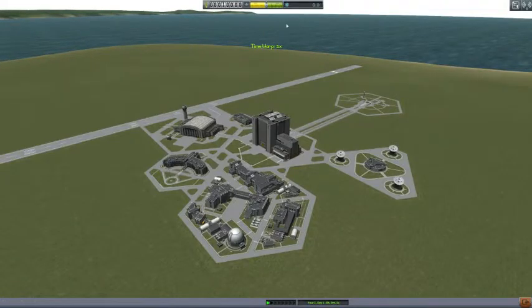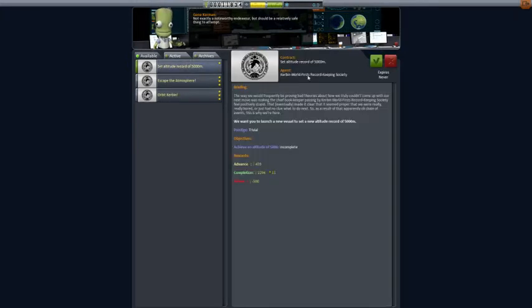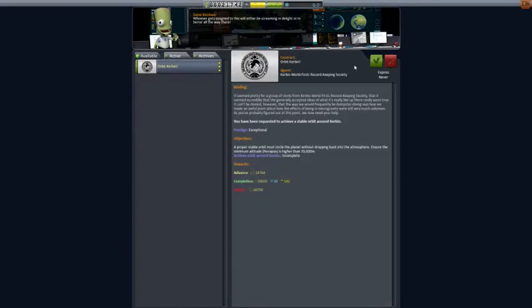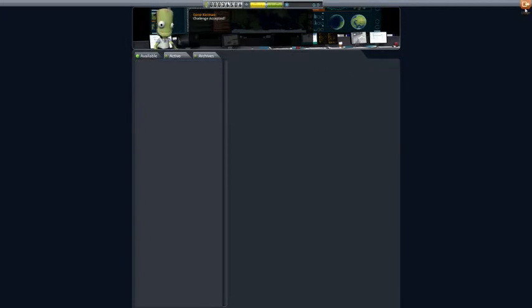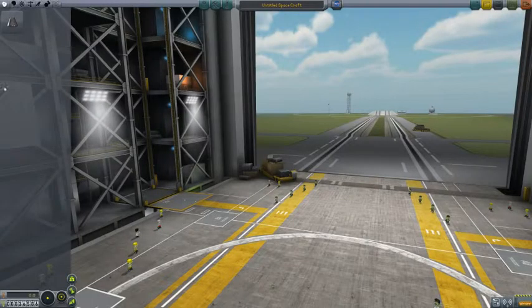Okay, career mode. First of all, I need to get a mission. Vessel 500. Escape atmosphere — I'll just take them all. Go in and build a ship.